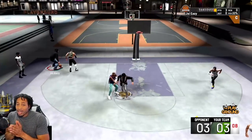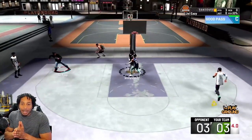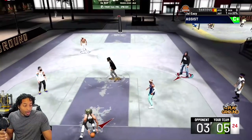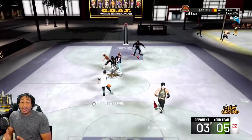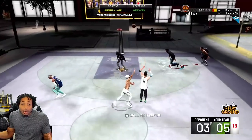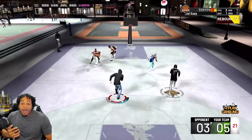What I want to know is, in what iteration is the walking size up back? Is it back where they've taken the dribble system we had this year and just tacked it on? Or have we reverted back to the old dribble system? Or is this a completely new dribble system entirely? This is one of those things with 2K where you just never really know.